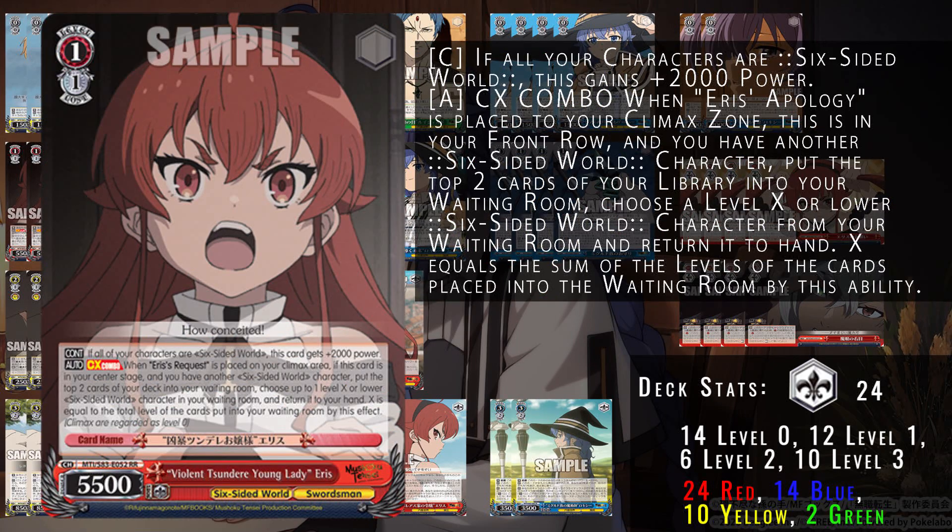As we go into level one, we have this 1/1 which effectively sits at 7/5 power. It also has a combo with the standby climax — when the climax is placed on stage, you mill two cards and then salvage a character from waiting room equal to the level of those two cards you just milled. Importantly, this triggers on climax placement, so you can do this combo first to salvage a character and then bring out standby afterwards because of how the timing works.